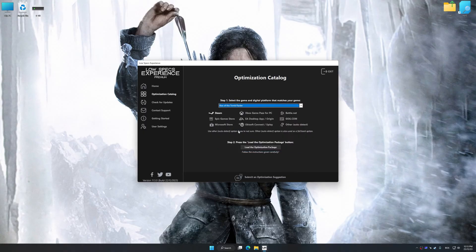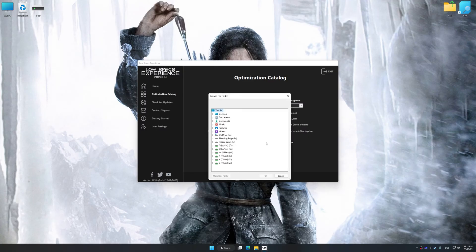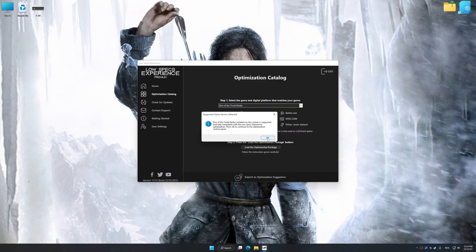Once done, press Load the Optimization Package. If Low Specs Experience does not automatically detect a supported game version on your system, manually select the game installation directory, press OK, and the optimization control panel will load.